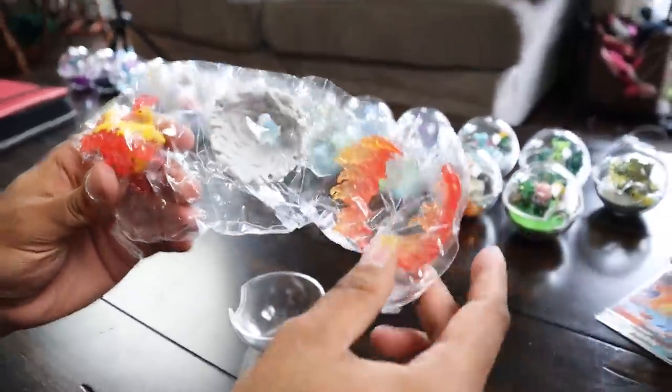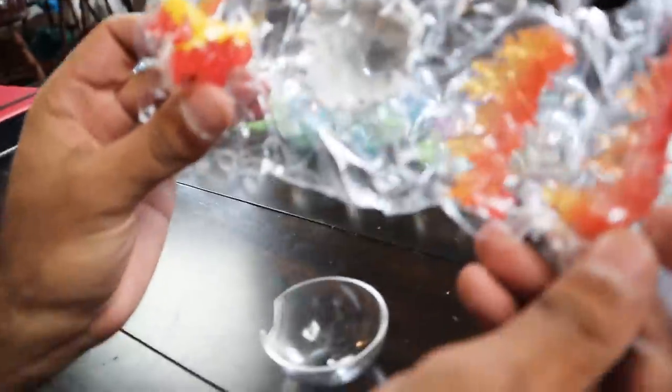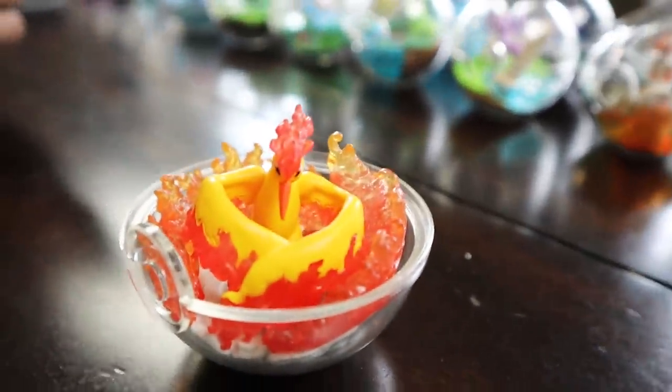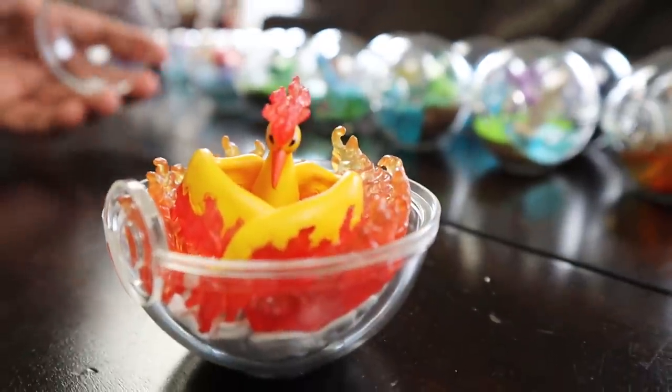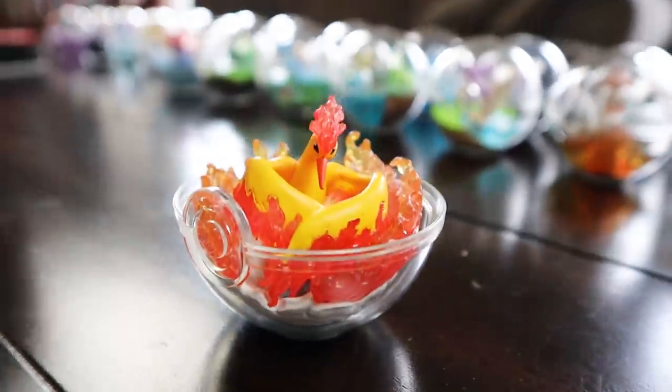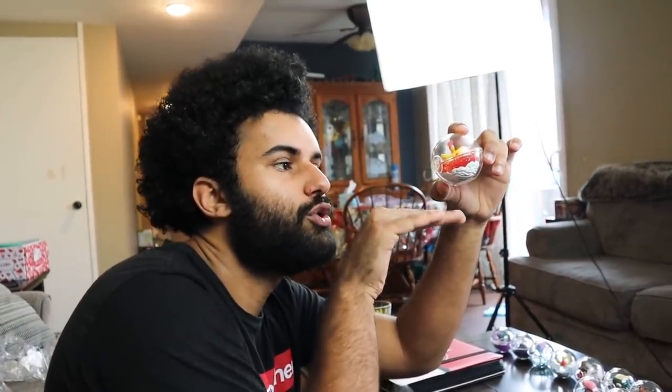Parker got the damn fire rooster — he got Moltres! He didn't guess Moltres but he got it. Hold it up for me to be pissed. This one is gonna be absolutely insane. That's why I kept guessing Zapdos — Raikou looks so sick, I was like Zapdos, all these birds have to look insane. Let's see what this one looks like. That one is frickin' insane — we got Moltres doing the fire spin in the middle of the Pokeball! We literally have a capsule of a fire phoenix bird. That is sick.